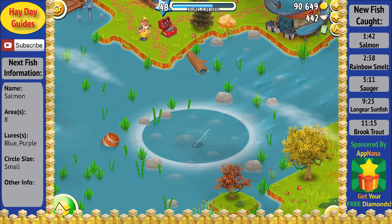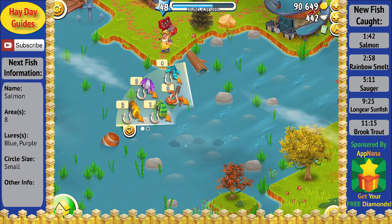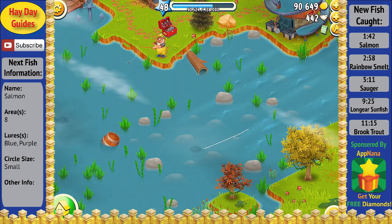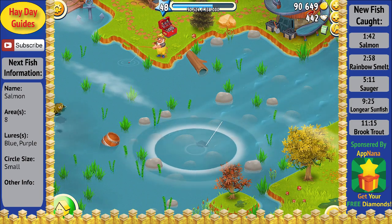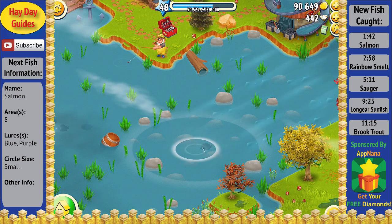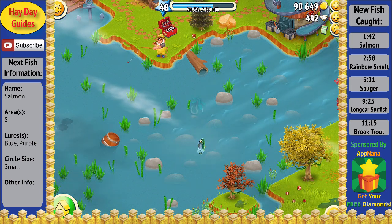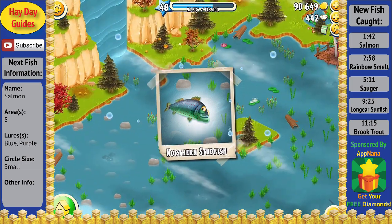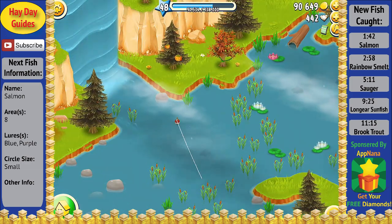Right now, the four new fish that I can catch with the blue lure all have a medium or small circle, which is why if I see a large circle, I just drop my line so I don't waste my lure. Looks like we actually got a good fish on the line right here as it's putting up quite a bit of fight and is a medium sized circle, but when we finally reel it in, it's a northern studfish, which is a fish that we've already caught.